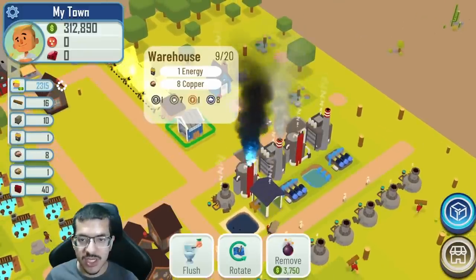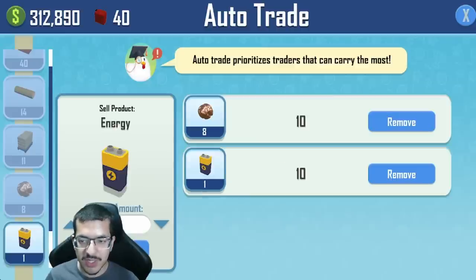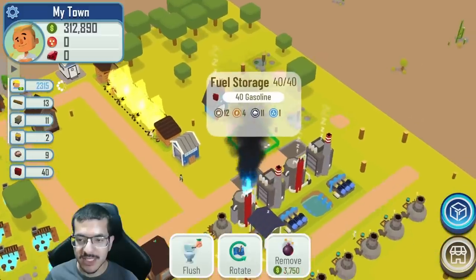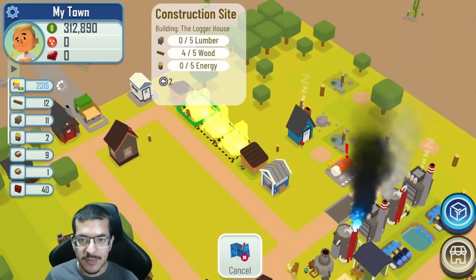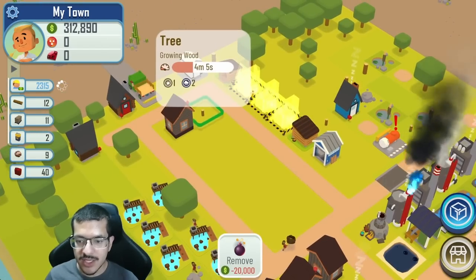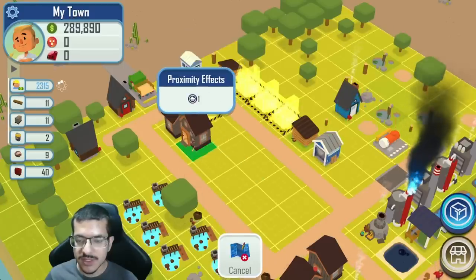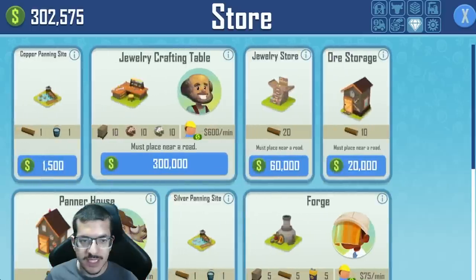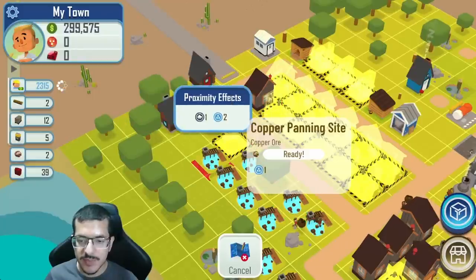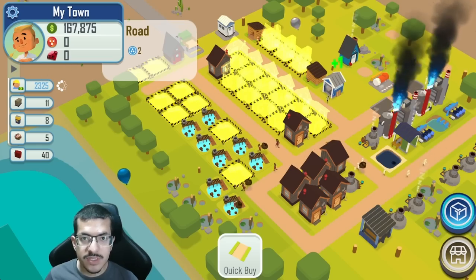Ideally I could put energy on auto sell and just keep the power plant on that way it'll never jam the warehouse. I'm getting plenty of gasoline — pretty much full all the time. I'm building three logger houses. This whole section is just going to be panner houses and the first two rows are going to be copper panning sites, replacing some trees with panning sites as well.